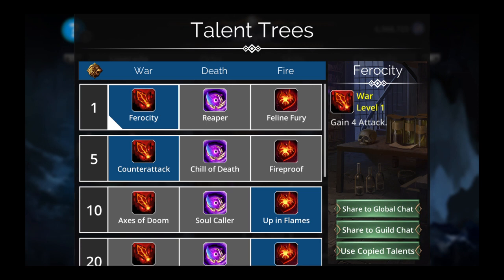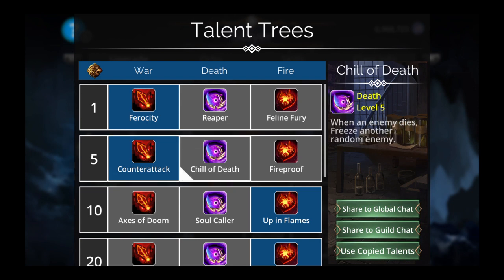Let's check the talent tree. Ferocity — gain four attack, yes please. In my case I'm going to use Counter Attack, which gains two attack when my hero takes damage, over Jewel of Death, which freezes a random enemy when an enemy dies. I don't think that's a big deal because Zul'Goth is going to freeze most enemies anyway. And here we are going to use Up in Flames — burn a random enemy when an ally dies.